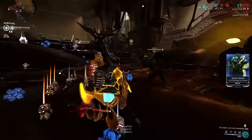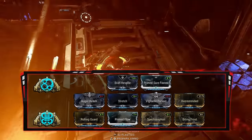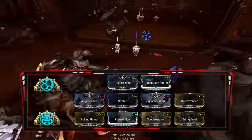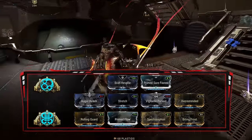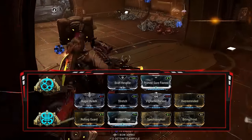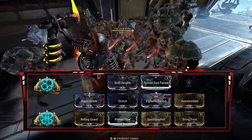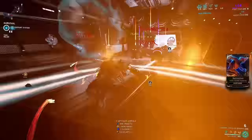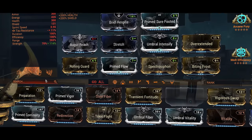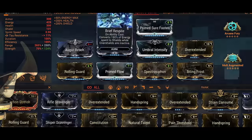Let's take a look at the build. Brief Respite in the aura for energy-to-shield conversion. Range at 265% with Stretch, Augur Reach, and Overextended — with this much range, I get 32 rotating mirrors and a 39.75 meter radius on Avalanche. The two augment mods: Spectro Siphon and Biting Frost for the energy drops, crit chance, and crit damage. Then the other usual mods. We don't need to worry about armor stripping on this build, but if you do want to, change Molt Efficiency to Molt Augmented and use a rank 4 Overextended, then equip Umbral Intensify — you will have more than enough range and strength to armor strip.